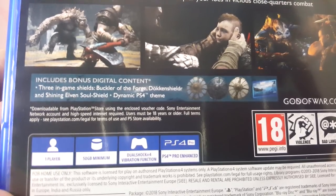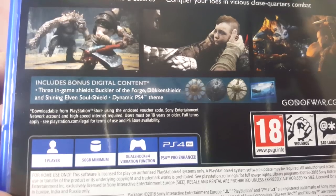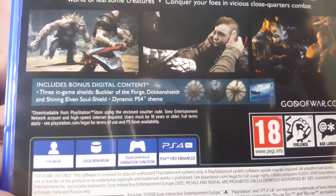There are three in-game shields: Buckler of the Forge, Dökkenshieldr, and Shining Elven Soul Shield, plus a Dynamic PS4 Theme.